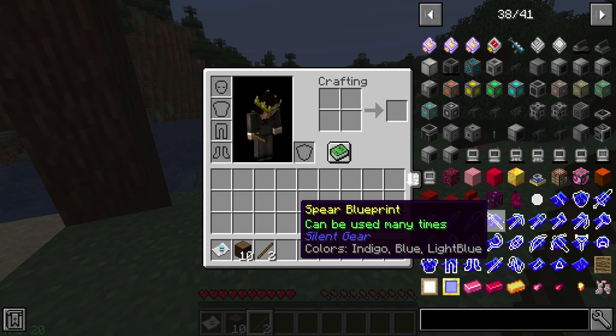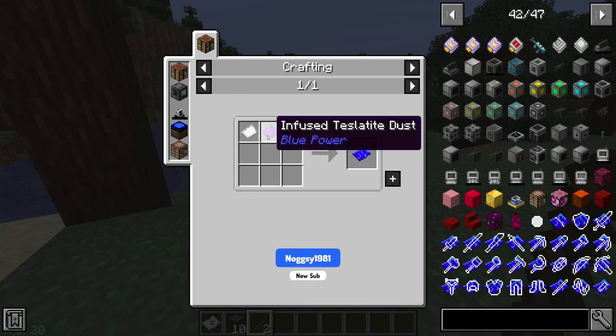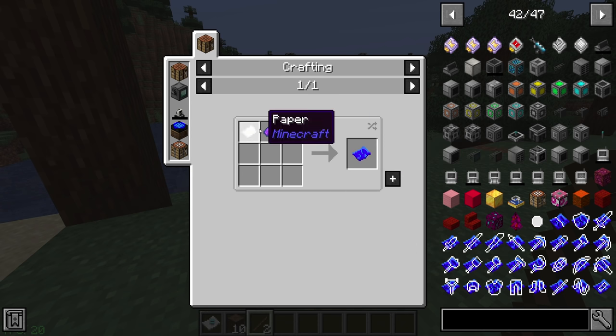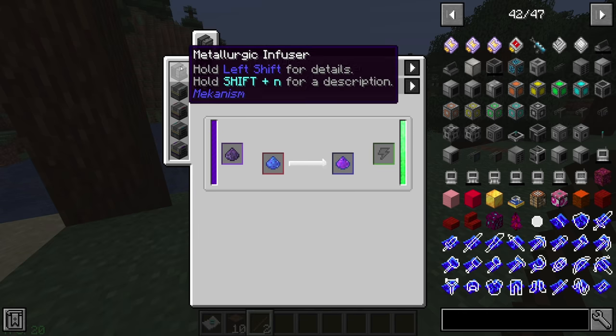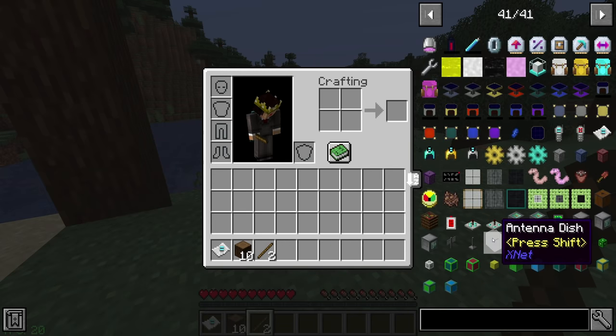We do have Silent Gear. Of course, no Tinkers' Construct yet for 1.15.2, but Silent Gear does kind of fill that role. However, it has been pushed a little further into the modpack with the requirement that we get infused tessellite dust before we can make any of the blueprints to get custom recipes down, which of course means getting into the metallurgic infuser first, but hopefully that shouldn't be too bad.